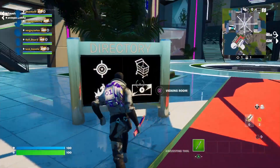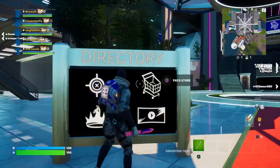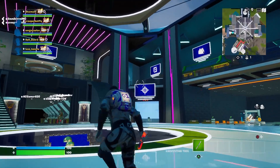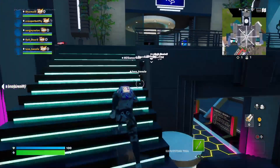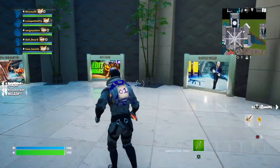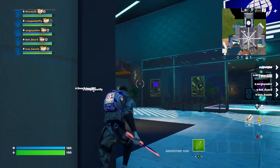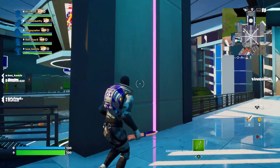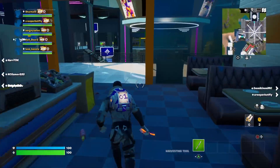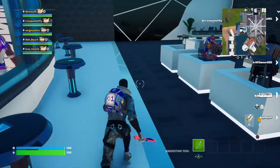At the entrance there's a directory. There's the Viewing Room, the Hall of Champions at the center, the FNCS Store right above the Hall of Champions, the target practice area which we just did, and right up here is a little showcase of five creative maps by creative content creators. There are also easter eggs like the Durr Burger and another food stand — forgive me, I haven't been playing Fortnite that long. There's also what looks like a waiting room or cafe area.